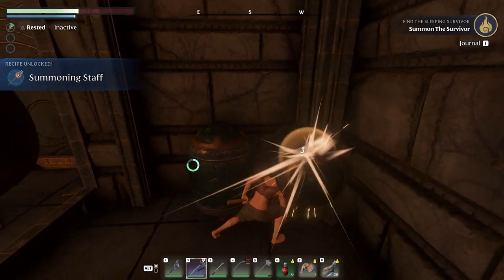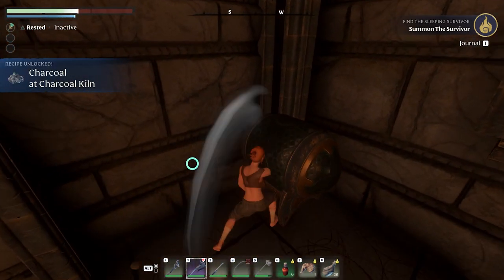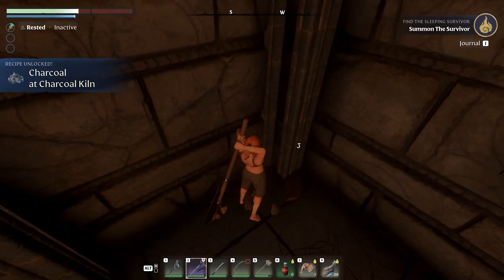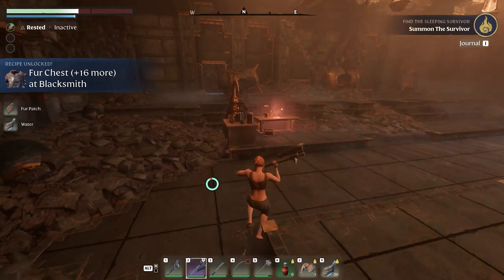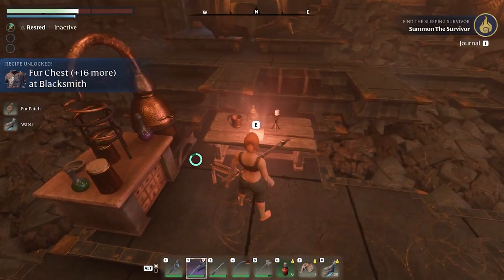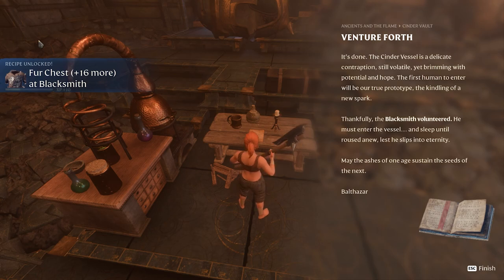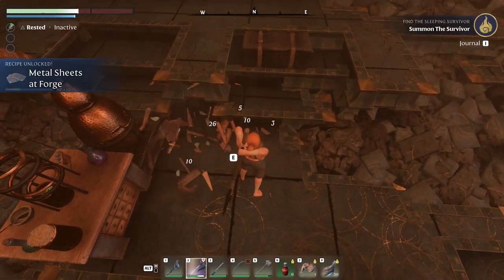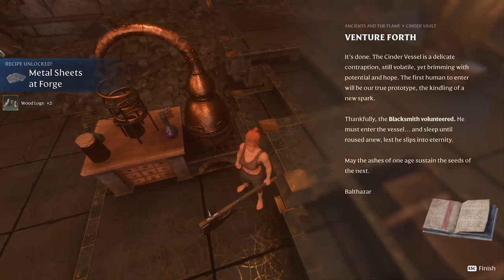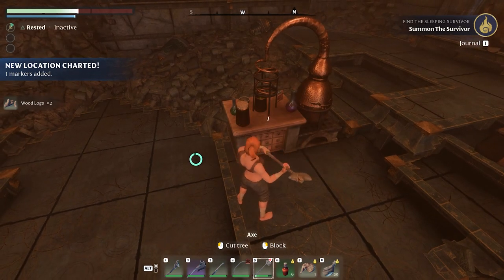Oswald! He's not going to come out of the stasis pod like we did, but we now get the option to make what's called a summoning staff, and then we can summon him back to our own camp. Let's just destroy this while we're here.